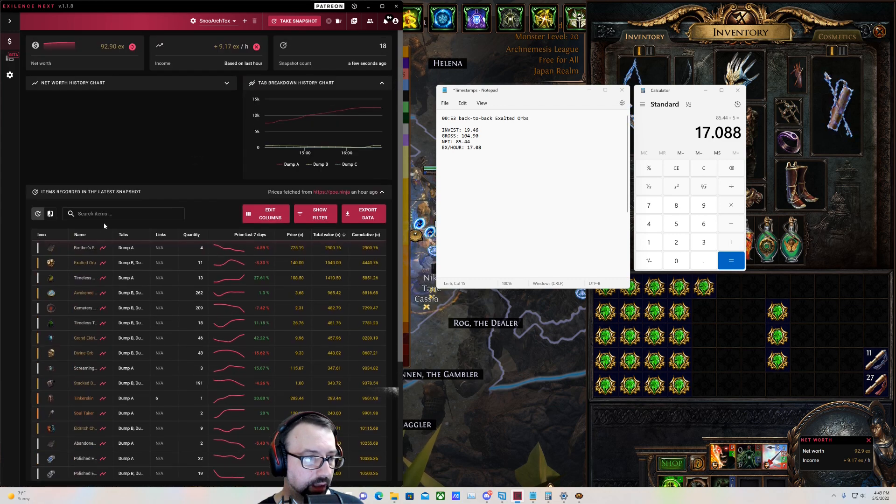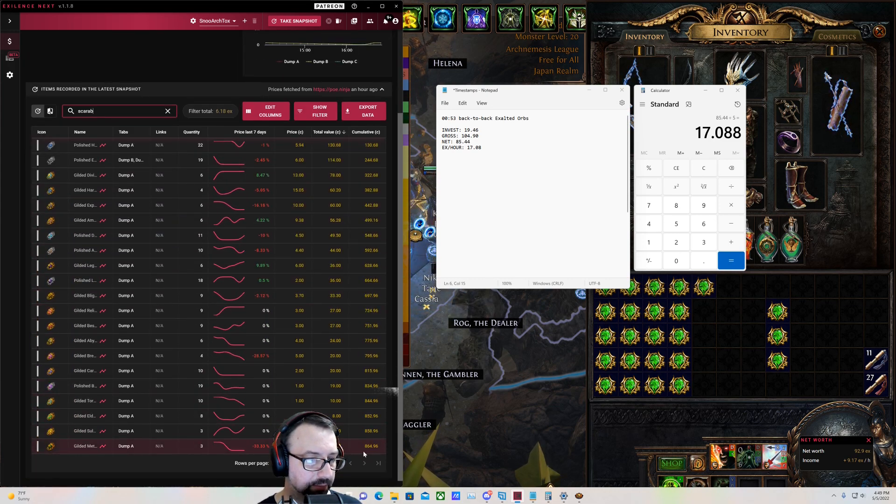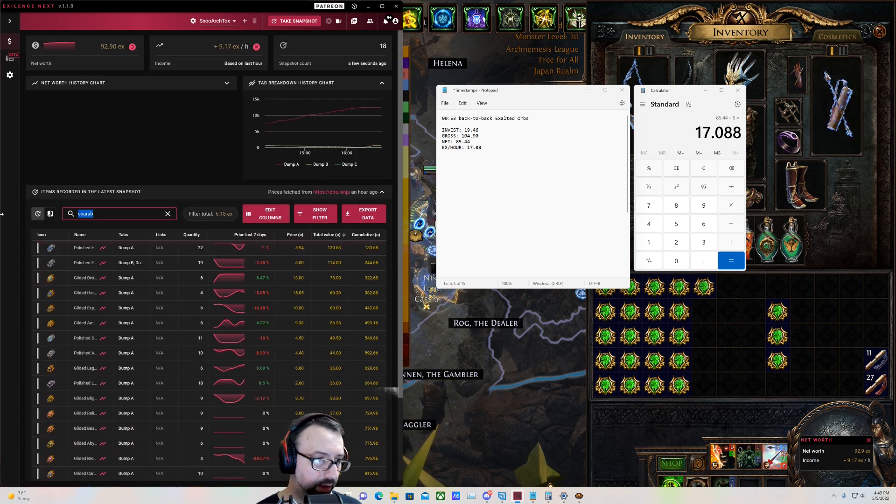On that previous video I only got two brother stashes and did a little bit better on exalted orbs and Meriketh emblems, and I got three Enlightened Supports in that one. I got no Enlightened Supports on this one. The average 100 map session isn't going to see an Enlightened Support or an Unnatural Instinct or anything like that. Let's look at the scarabs — we got 864 in scarabs. Kind of a bonus drop.